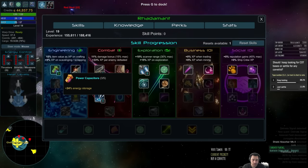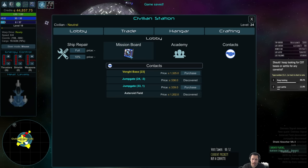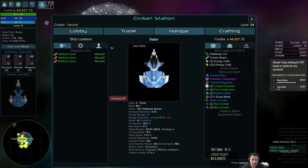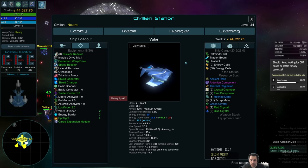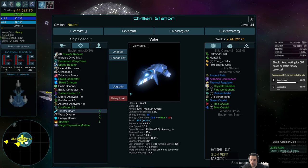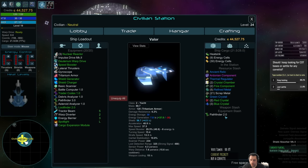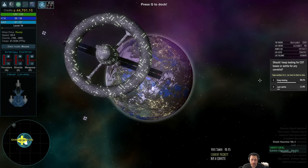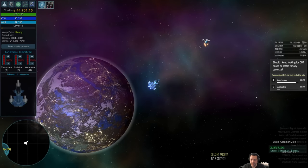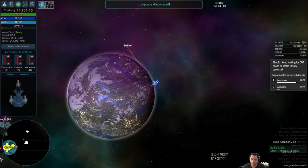First, power capacitors. I want to stay docked. Did they have a tractor beam? They do — I'm going to buy it. Go to my equipment, swap out the heatsink, stick in the tractor beam. Tractor beam's bound to... let's say five. Pathfinder 3.0 — nice. Head over to the driller, get close enough, hit five. And I can now tow it into port to sell it.